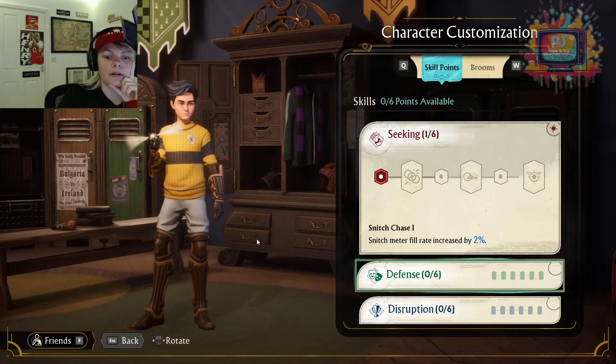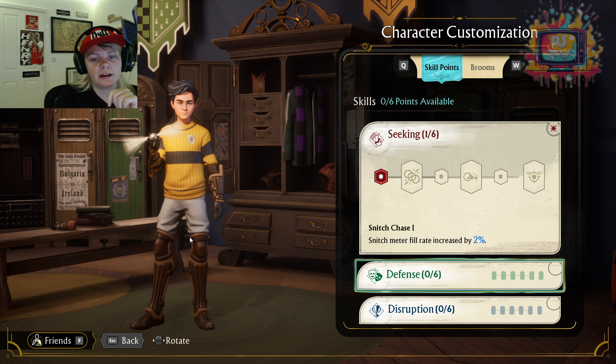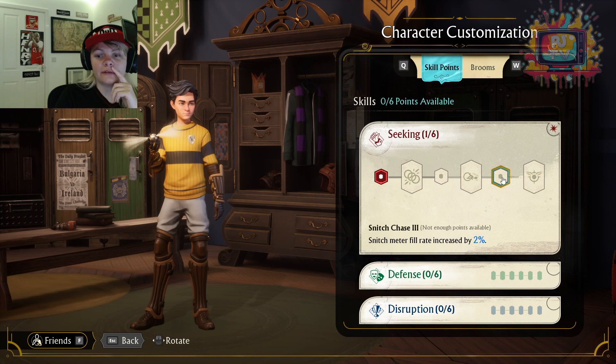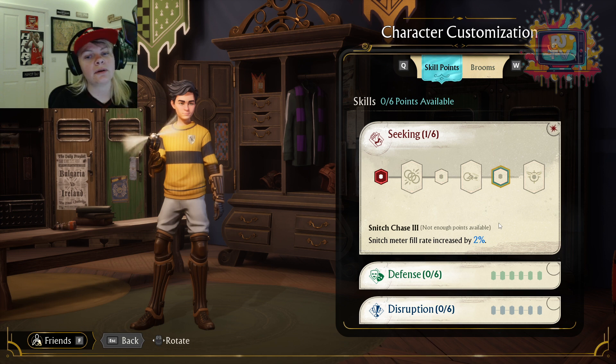And then lastly, but not least — the Seeker. Everyone's favourite position because it's what Harry played. Seeking is very important. Snitch Meter Fill Rate increased by 2%, and obviously you're going to be increasing this by 6% by the end. I don't think that could be better, but I can understand why — you're just going to be like plowing through and getting that snitch very quickly.